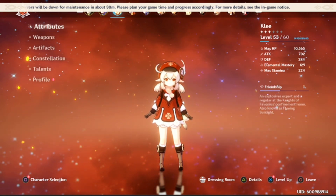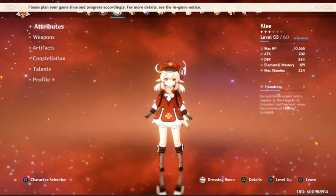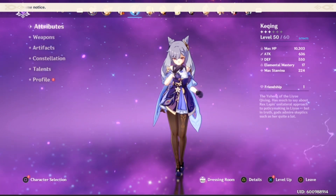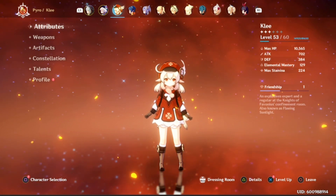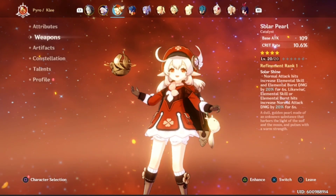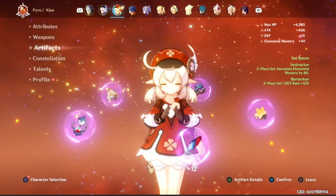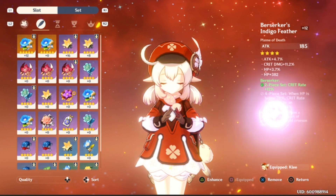Looking at my Klee, unfortunately I don't have the resources to get her fully maxed out because I'm also building Keqing — if you weren't at the stream, I pulled her as well. Trying to build these two characters at the same time just isn't feasible for me resource-wise. I also have a weapon on Klee I can't max out yet, so I need to get on the grind.